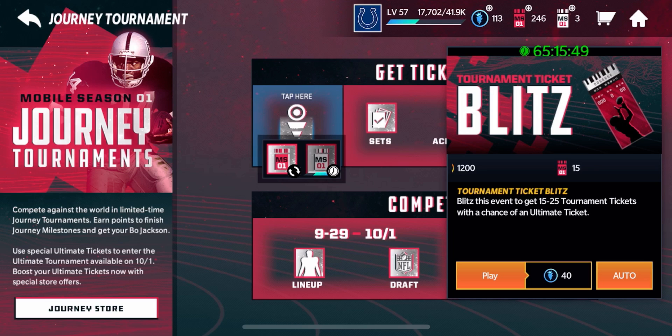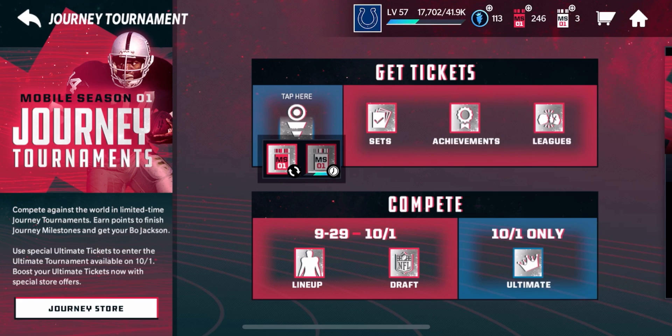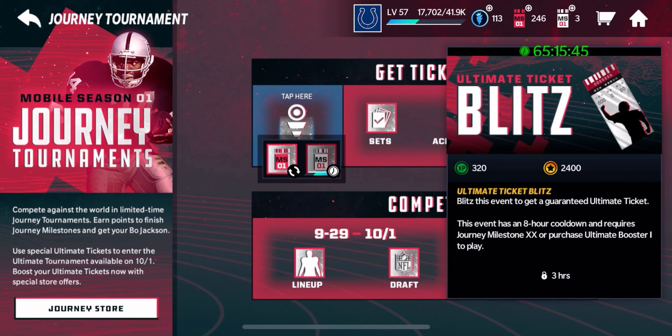We're going to go over to the Get Tickets section. Tap here — Blitz. You have your Blitz events right here. The Tournament Ticket Blitz basically says blitz this event to get 15 to 25 tournament tickets with a chance of an Ultimate ticket. Here's the Ultimate Ticket Blitz event — you're guaranteed to get an Ultimate Ticket, which you're going to use for the Ultimate Draft Tournament on October 1st. But this event has an AR cooldown and requires Journey milestone 20 — basically 50,000 points in your Journey Season Field Pass.